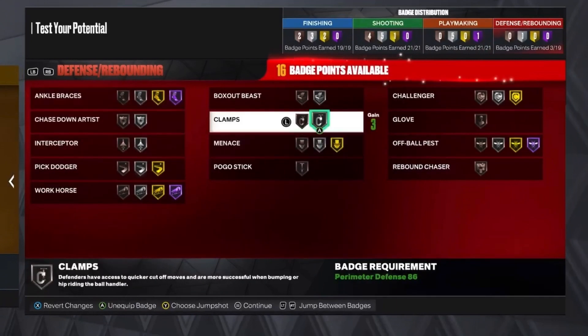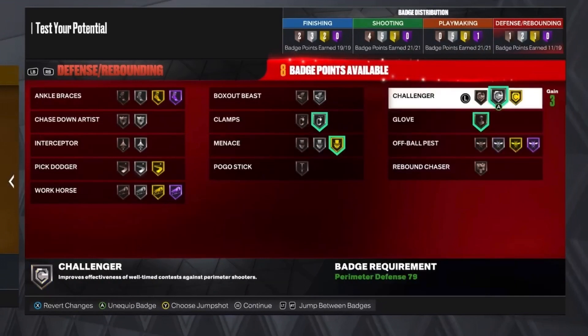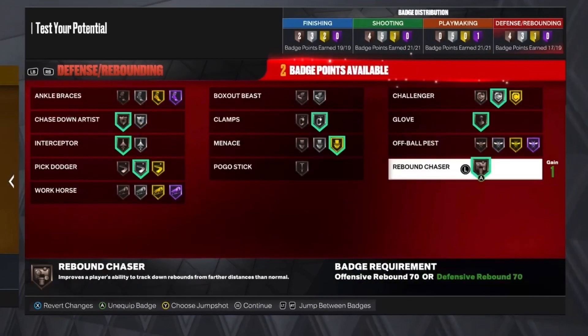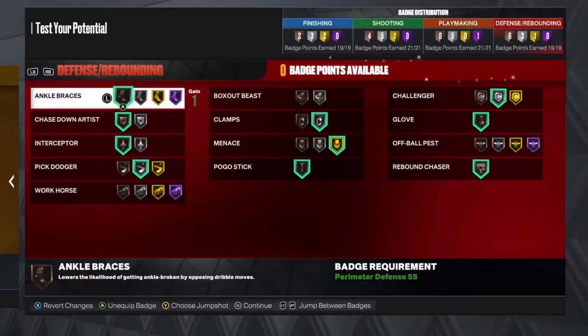For the defensive badges, put Clamps on silver, Menace on gold, Glove on bronze, Challenger on silver, Chaser on bronze, Interceptor on bronze, Pick Dodger on silver, Rebound Chaser on bronze, Pogo Stick on bronze, and Ankle Braces on bronze.